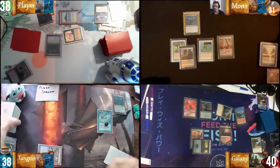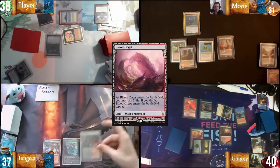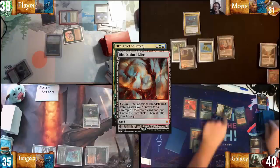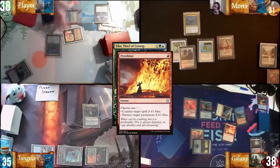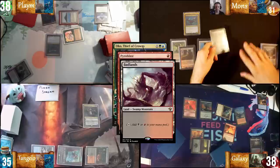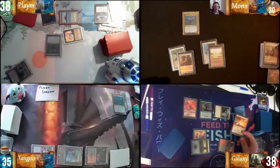I'm going to crack the Verdant Catacombs, finding a Ketria Triome. Untap — I'm going to let the fish die and I'll draw. I'm going to shock in a Bloodcrypt, casting Oko. Crack Bloodstained Mire trigger — Stomping Ground, and try to Pyroblast the Oko. Pass. I'll sacrifice this to Squandered Resources for a Badland. Sorry Tangelo. No can do. That gets countered. I'll pass the turn.